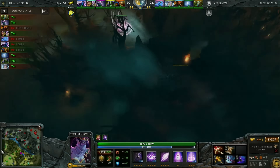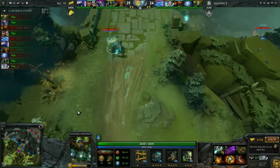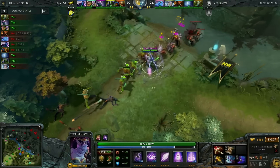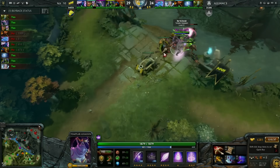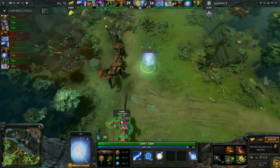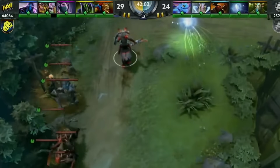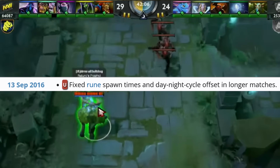All of the issues we've discussed thus far required a lot of time to manifest. But in Dota 2, you can start to see issues even in a 40-minute match. Dota has a day and night cycle — every three minutes the game shifts day to night, then after the next three minutes, the game shifts night to day. The transition from day to night is two seconds late here. I didn't even realize they fixed this issue in 2016 until I was scripting this video.